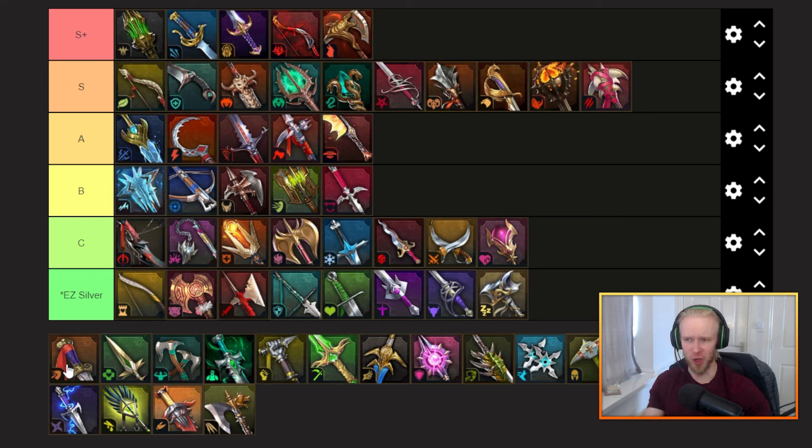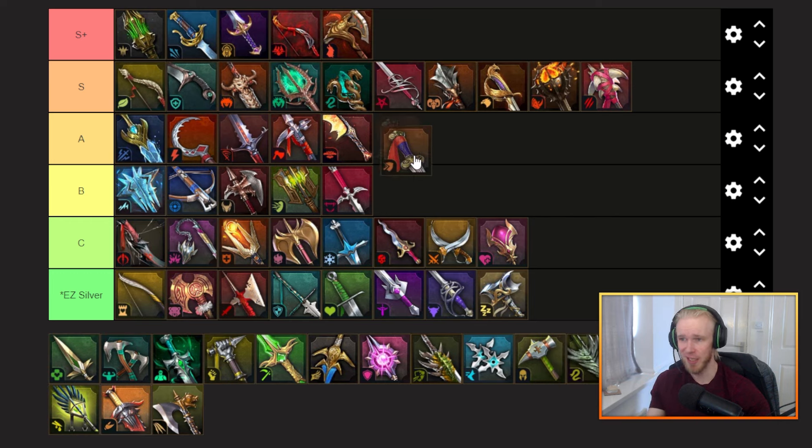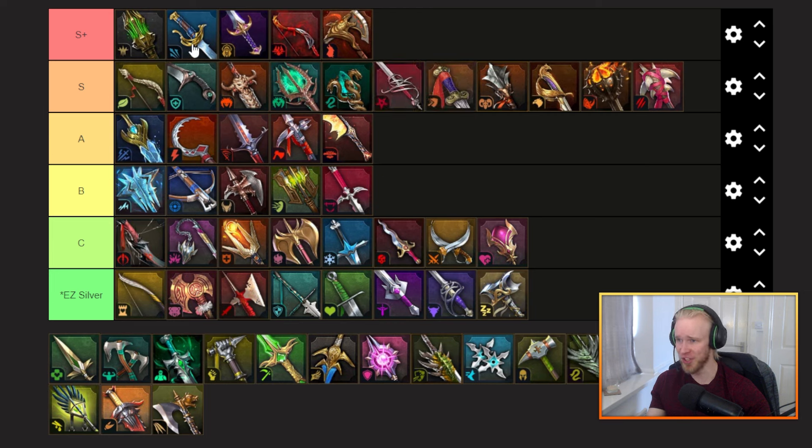Next we've got the reflex set — I love this one. It's a 40% chance every turn to reduce the cooldown of a random skill by one turn. Very very good; of course outperformed by some of the stuff already in the S+ tier, but very very good set indeed. I use this already on a few champions on my own account.